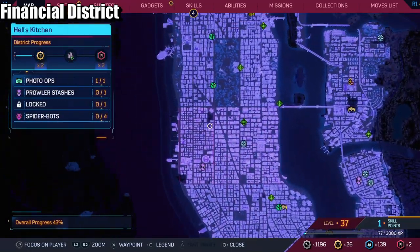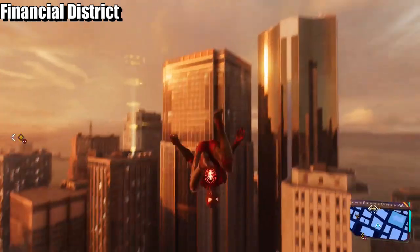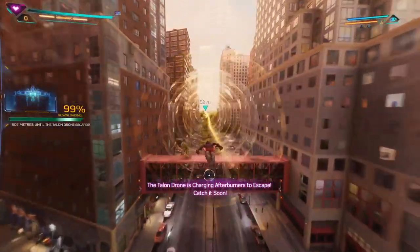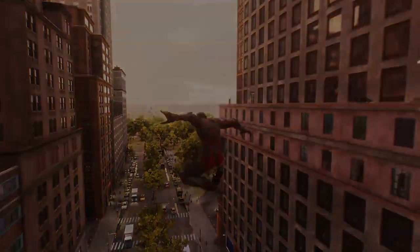Okay, up next is the fourth one. This is the financial district — it's right here on a big building. Here we go, got it, done and dusted.